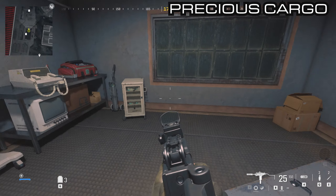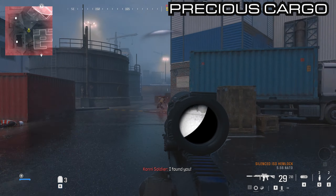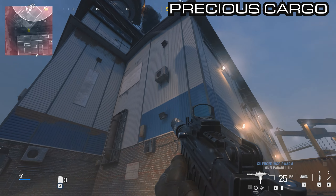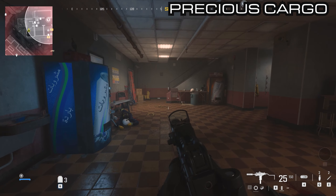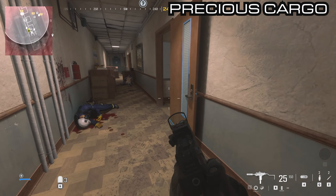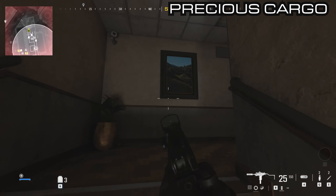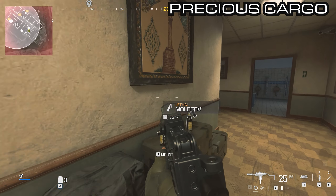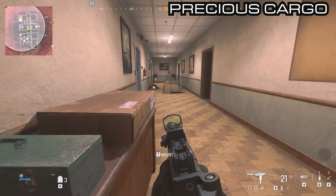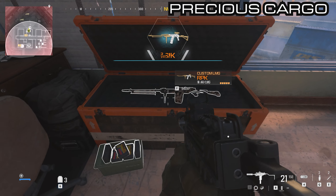From this one we're going to be getting a few weapons in the next building, so go to the harbormaster's building. You can go in the front or the side doors — it doesn't really matter. Head up the stairs and then up again. On this floor where you actually get the objective, just opposite the objective door is another large orange crate. Inside here is the RPK.